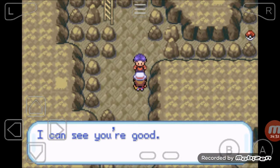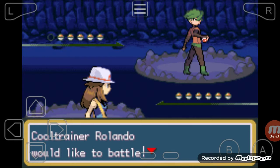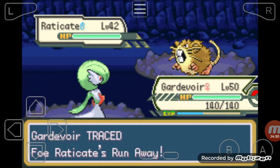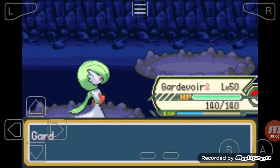Another Cool Trainer. I remember when Moltres was in this cave, but now he's not. Run Away - I'm pretty sure that ability just lets you escape a battle easily, but I'm not going to do that. Ivysaur - you know what, let's bring out Charizard, buddy.